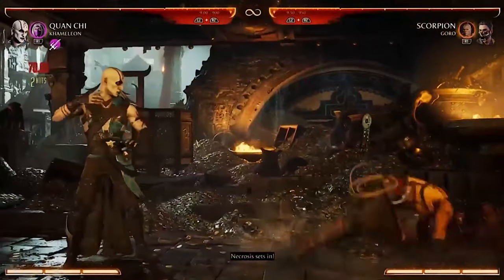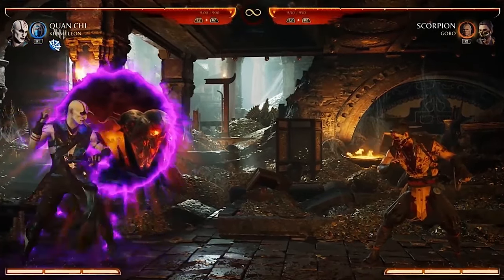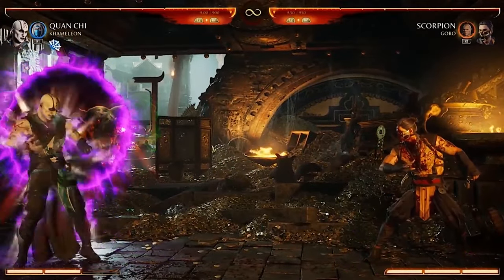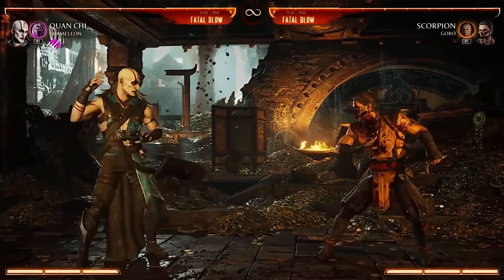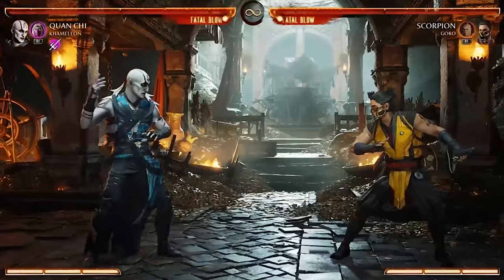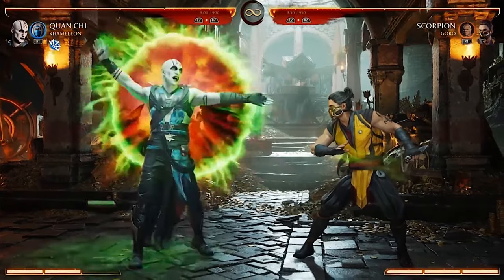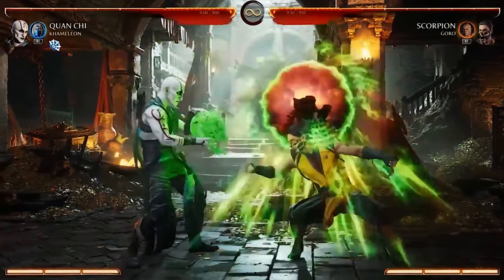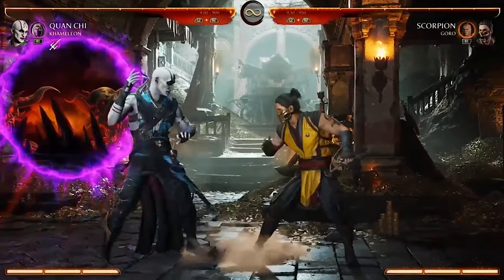Another zoning tool is these overhead fireballs he summons — close, medium, or far — or he can EX it to attract the opponent, pop them up, and bop them over the head. We don't have a lot of characters that can alter the speed or placement of their projectiles like that, so it's pretty unique. He also has this buff where he summons a portal to the Nether Realm — in this purple energy all his fireballs get new properties. And his EX version summons a repelling force where the opponent can't advance forward, which you can use to push them into the corner and make moves safe.